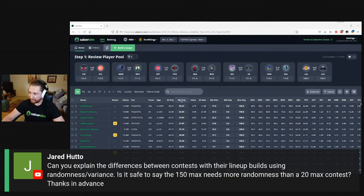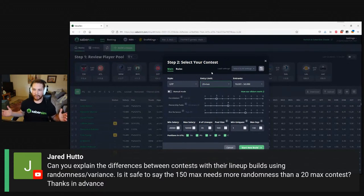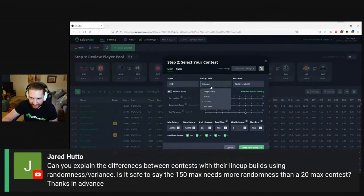Starting with a great question from Jared: can you explain the differences between contests and their lineup builds using randomness and variance? Is it safe to say the 150-max needs more randomness or variance than a 20-max contest? Yes — in general, the larger a contest is, the more the sim variance slider goes up. Also, the higher the entry limit, the more that variance slider goes up. Single entry variance is at 6, 3-max also at 6, 20-max jumps to 7, and 150-max goes to 9.